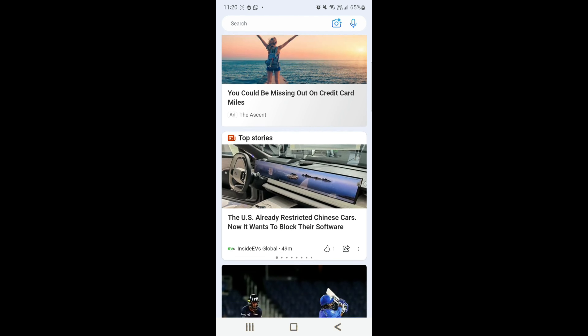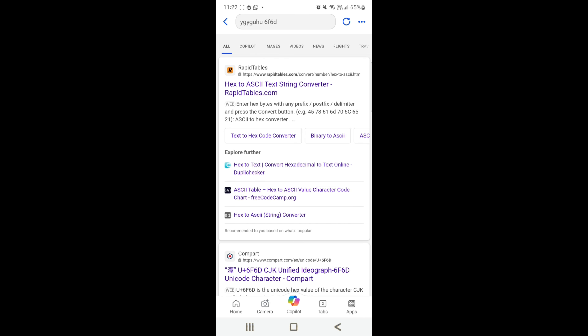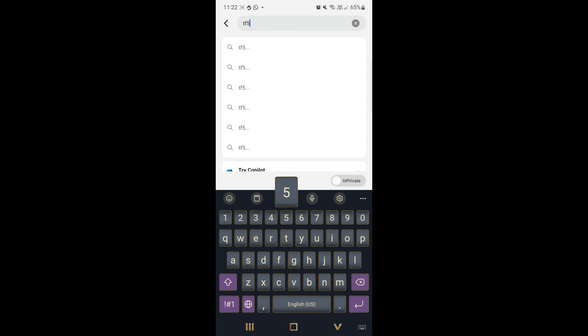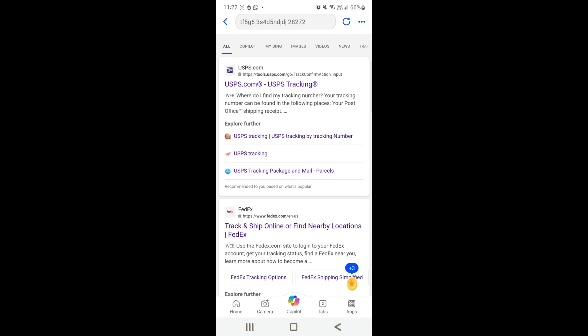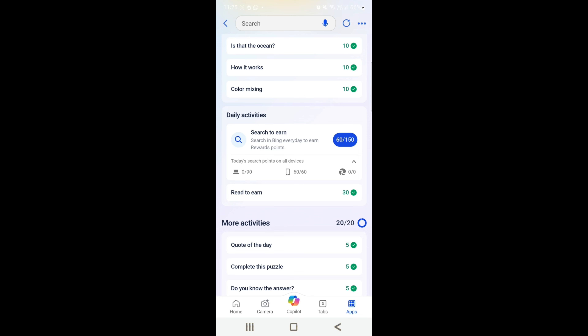You can click this icon then go to Rewards to check your progress. Now go to Search to Earn — all you need to do is type anything in the search bar and click Enter. Wait for the points to show up, then repeat the process until you collect 60 points. Just type any random letters or words. Once you finish, go back to the rewards page and check your progress. You can also get 90 points from the Search to Earn task from your PC.